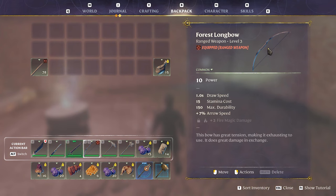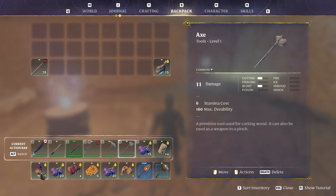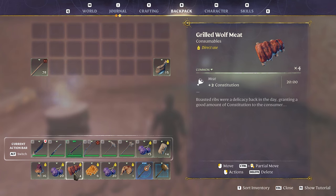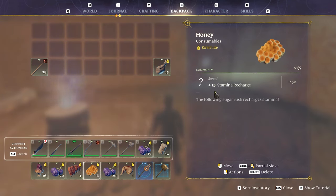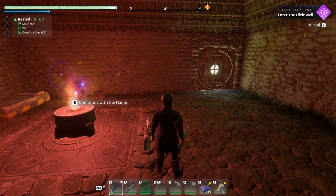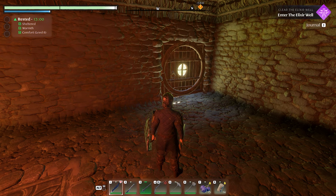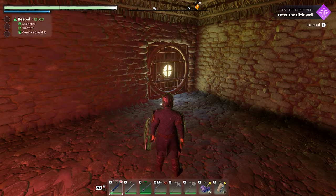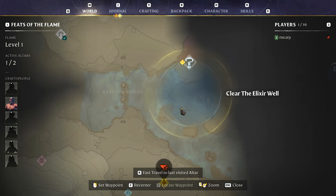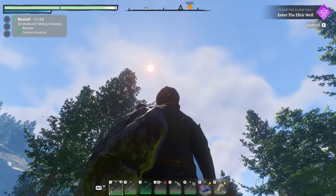I found this bow, and I made the pickaxe and the axe for getting stuff. Down here we've got some grilled mushrooms, a couple things of berries, grilled meat that gives us constitution and stamina recharge. The only thing I don't get yet is how do I know the world time — if I start going and it's nighttime, that's not going to be good. I guess I could look at the sun.